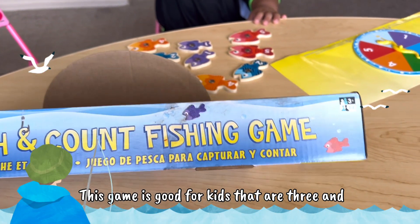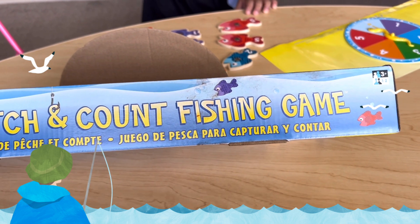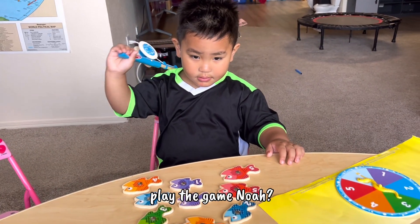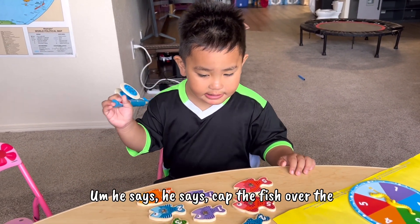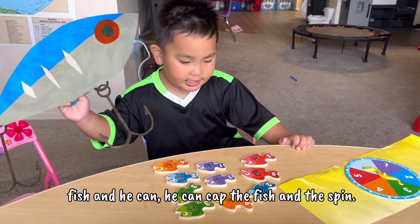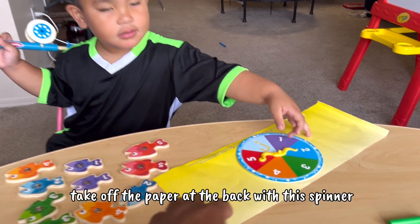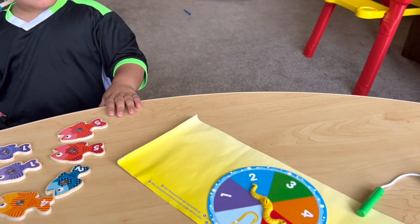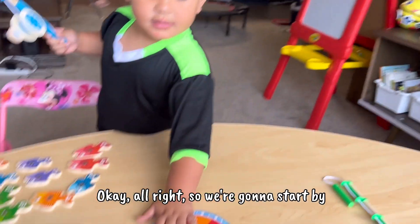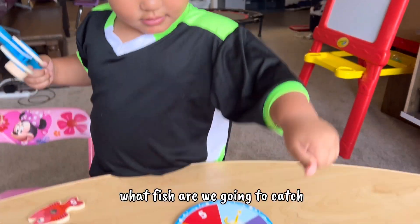This game is good for kids that are 3 and above. Noah is so excited to play with it. How to play the game Noah? It says count the fish — all the fish. You can count the fish and spin. And of course we need to take off the paper at the back of the spinner before we can play. Are we ready to take it off Noah? Yes!